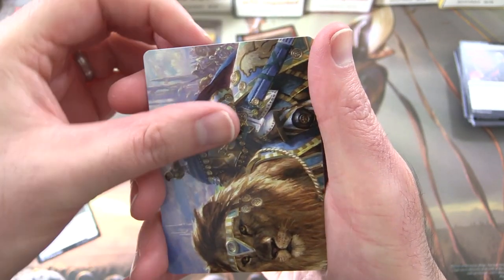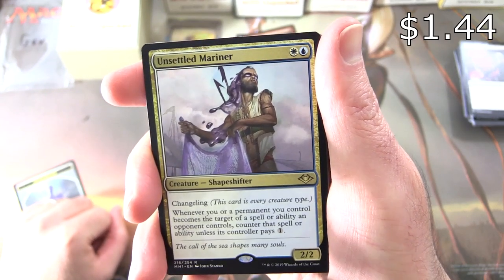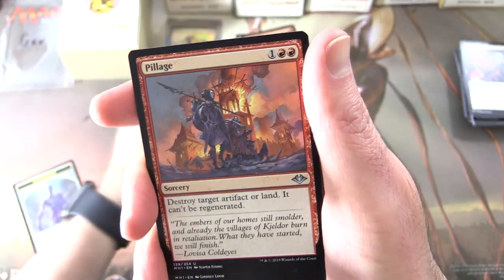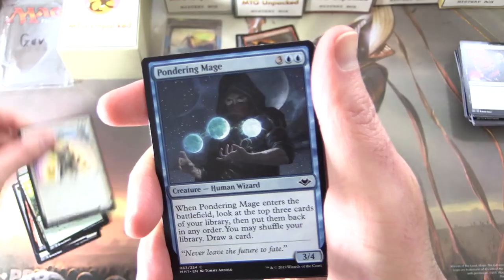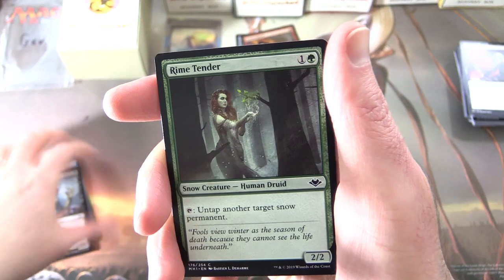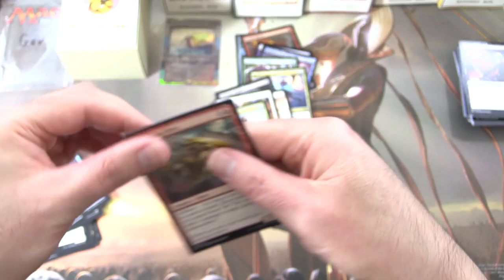Modern Horizons. Shapeshifter token. Ranger Captain of Eos, of course. Snow-Covered Island. The rare is Unsettled Mariner — creature shapeshifter, 2/2 for two with Changeling; this card is every creature type. Whenever you or a permanent you control becomes the target of a spell or ability an opponent controls, counter that spell or ability unless its controller pays one. Uncommons: Pillage, Talisman of Hierarchy, Tranquil Thicket. Commons: Knight of Old Benalia, Pondering Mage, Mind Rake, Pyrophobia, Windcaller Aven, Watcher for Tomorrow, Goblin Shaman, Rhox Maulers, Ephemerate, Choking Tethers, Bladeback Sliver.